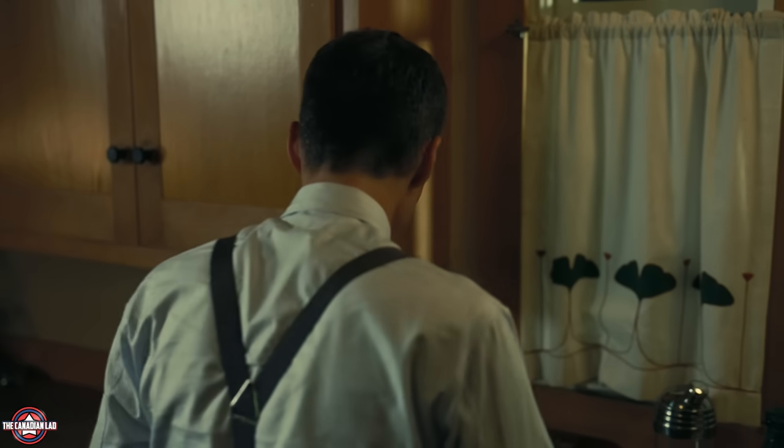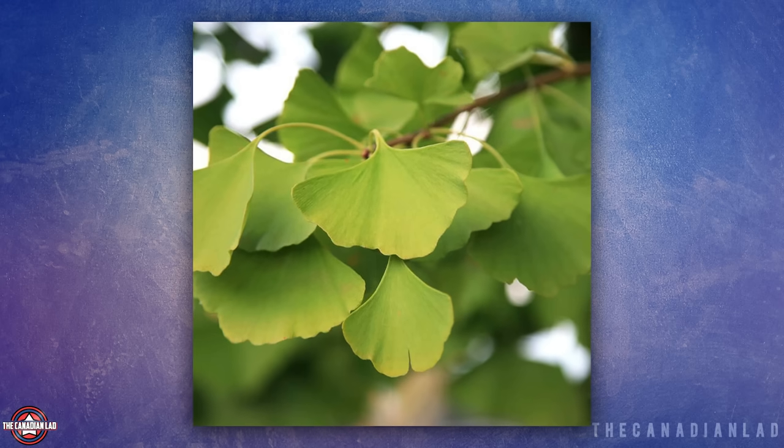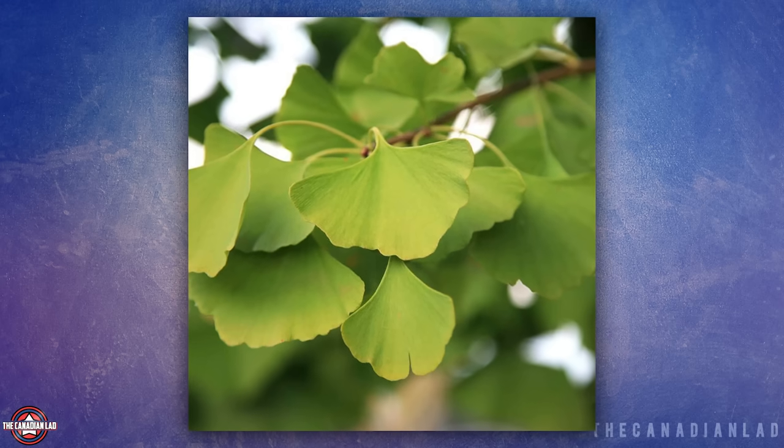Number 14. The kitchen curtains at Oppenheimer's house have ginkgo tree leaves on them. A group of ginkgo trees famously managed to survive the Hiroshima bombings.